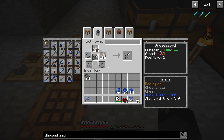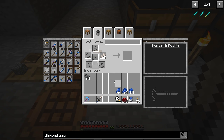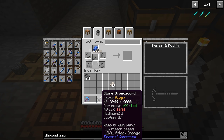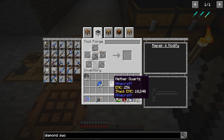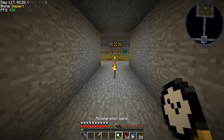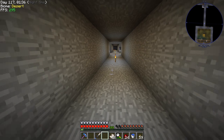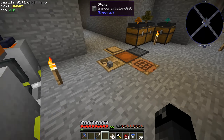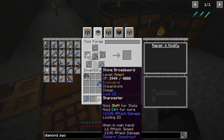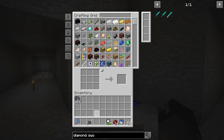We have two more modifier slots. Right now we're at 12.31 attack damage, which is better than the diamond sword. Let's put all the rest of the lapis on there — that brings us to luck three, so looting three. Let's put the rest of the quartz on there too. We might have to accelerate-wand our quartz chicken for more. We only need up to 72 per modifier, so that should get us to the maximum. Now we have a 13.96 attack damage stone sword.